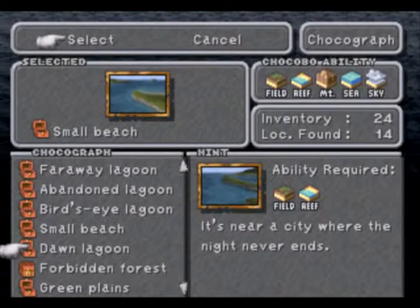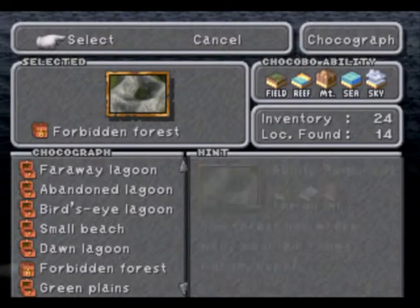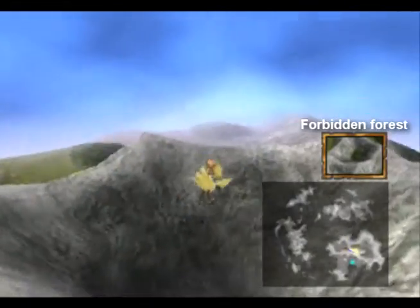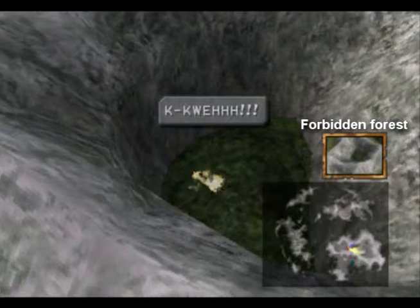Now we want the Forbidden Forest. The clue says the forest lies where many mountain ranges merge — which is in the dead heart of the Mist Continent. In fact, I believe we will be able to land there. Should be right here.